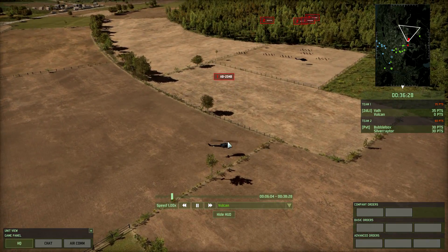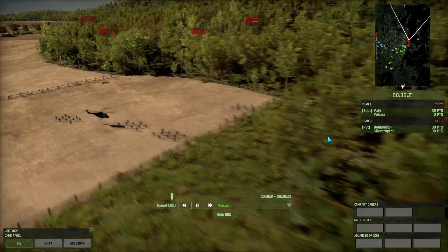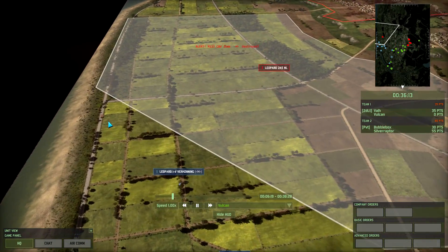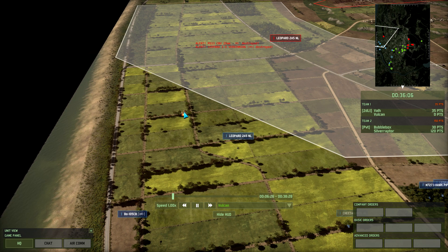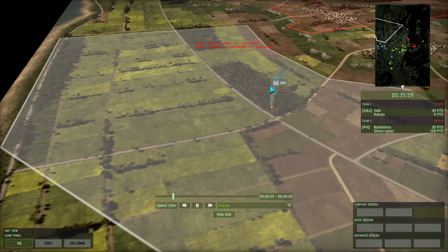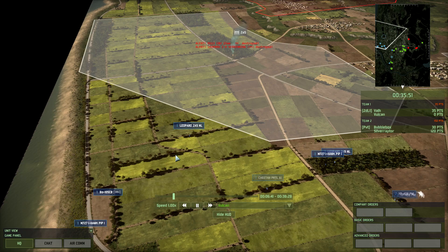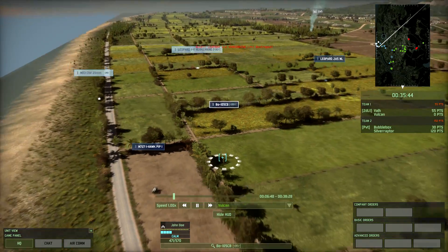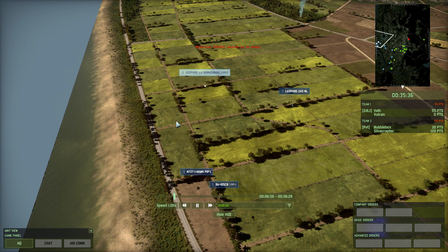Bubblebox has landed some troops with transport helicopters and they are moving into this right-side forest — a lot of infantry presence for Bubblebox at Alpha on the left side. A recon unit of my own was destroyed by a Leopard 2A5, which was then spotted by my Recon Leopard. Unfortunately the Recon Leopard took a side shot from the 2A5, so I ping the 2A5 so that Val knows where it is. That's going to make it pretty hard for me to push on this left side without any recon. I still have the BO-105CB sitting at the back, but I'm going to need more recon than that. So I'm reinforcing with another Recon tank and a Recon APC.